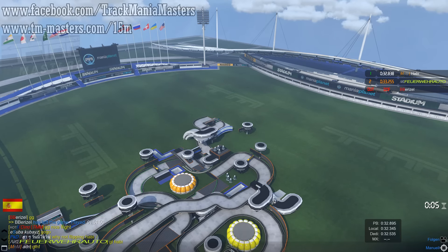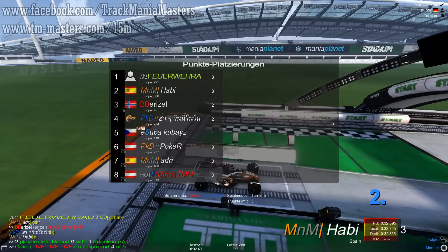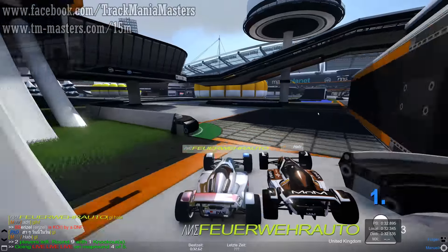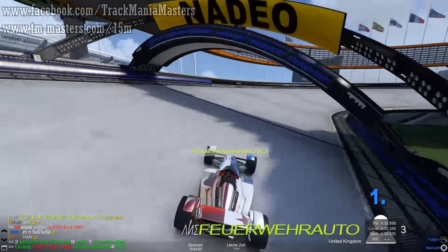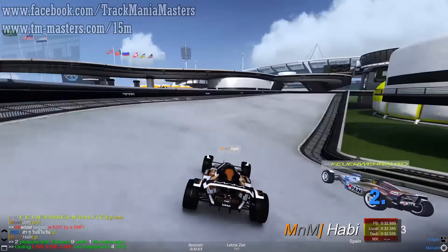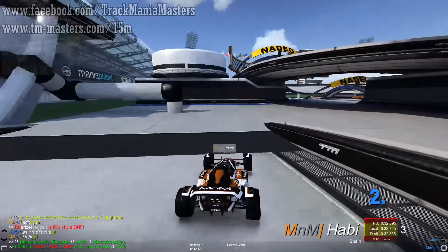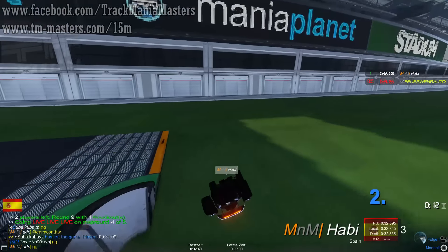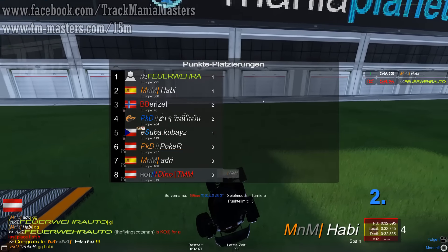We'll see now in the last round: Hobby versus Scotsman on this dramatic map — 'It's a Dinosaur' by Storvix, a German player. Better start by Hobby this time. Who has more speed? Hobby has less speed but the better line. Scotsman with more speed — equal so far. Scotsman goes for more speed but he crashes. Hobby just needs to finish without crashing — it looks good. Yes! Hobby wins edition number 15! Congrats to him. Second place goes to Scotsman. GG.